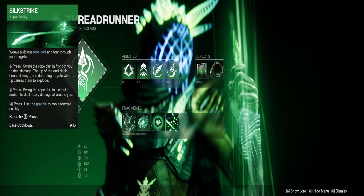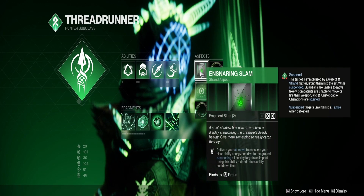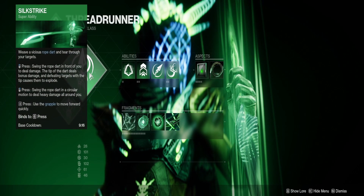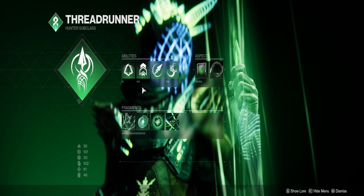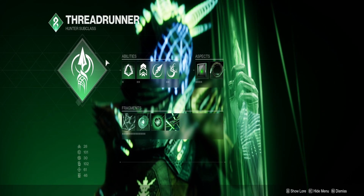The super does really well if you pair it with Ensnaring Slam, so you can take care of Barrier Champions without any issue — you can stun the barrier and take it out no problem. You can probably out-damage Overloads if you're lucky, but you'll likely need a tangle spinning with Maelstrom to really help out, otherwise you won't have the damage. Still, it does pretty good for high damage output.